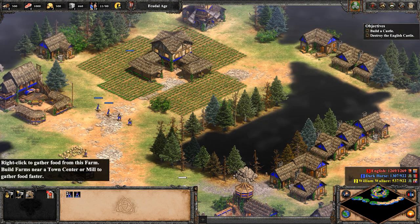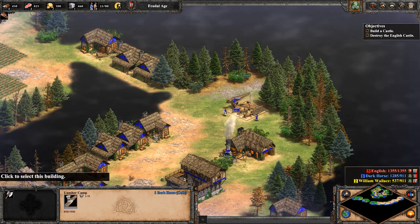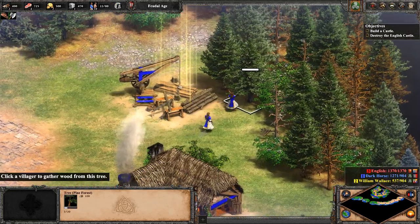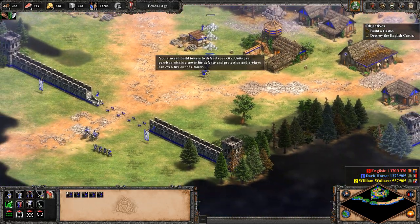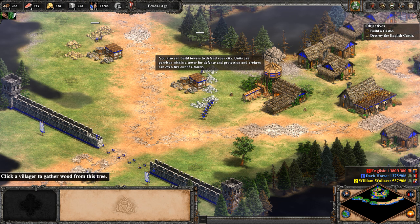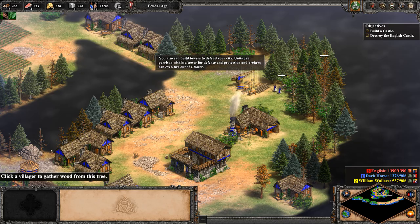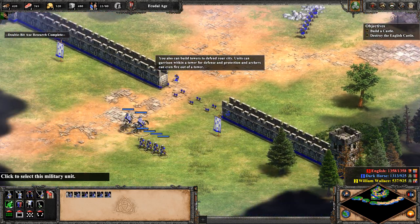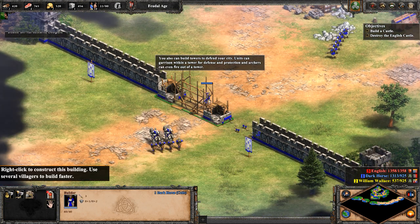Get some villagers on gold. Need villagers on farms. Let's get a wheelbarrow to bring up resources. Get a double-bit axe. We have villagers on the wood, so they're staying busy there. We have our army. I don't want to waste stone on a tower — I'm just going to use a gate.